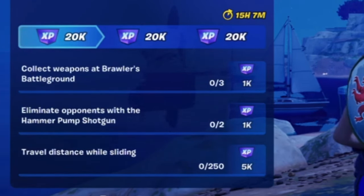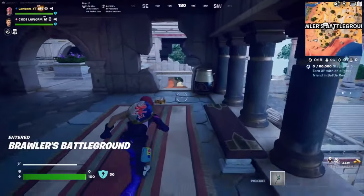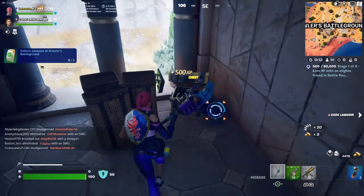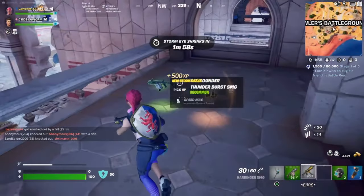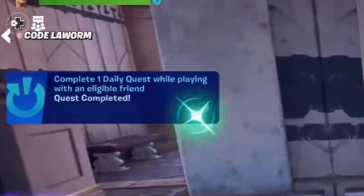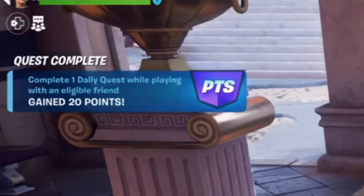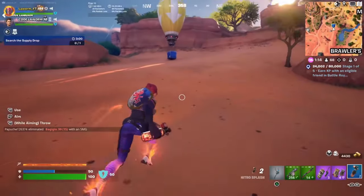These three daily quests are another way to gain points — things like collect weapons at Brawler's Battleground, eliminate opponents with a hammer pump shotgun, or travel distance while sliding. These are random so yours may differ. Completing one daily quest while playing with a rebooted friend gives you 20 points, and you can do this three times in one day for 60 points total. For example, when I had to land at Brawler's Battleground and pick up three weapons, as soon as I picked up the third one I gained 20,000 XP and 20 points.